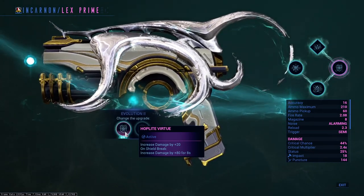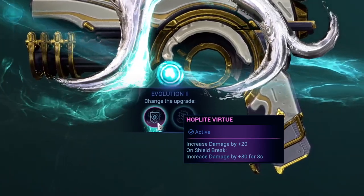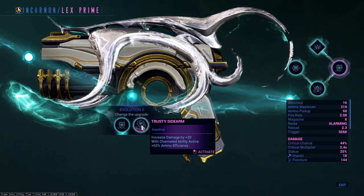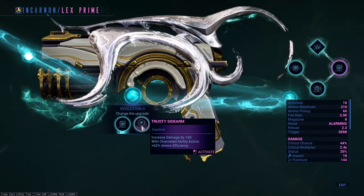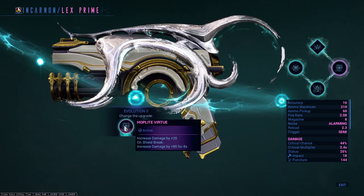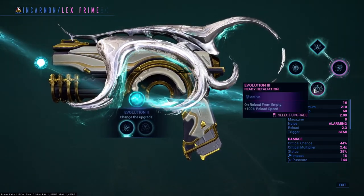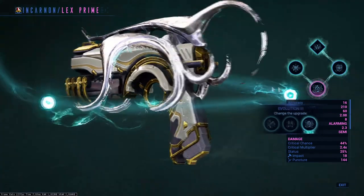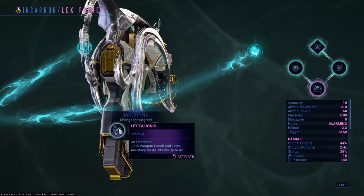Evolution two: increase damage by 20% and when your shields break you gain an extra 80% damage increase for eight seconds — this doesn't work on Nidus or Inaros at least from what I tested. Or increase damage by 20% but with a Warframe channeled ability active you gain 60% armor efficiency. Since armor efficiency doesn't actually affect the evolved state of this weapon, we're going with the first choice, because nearly all Warframes have innate shields — think of it like a berserker passive: lose shields, gain damage.